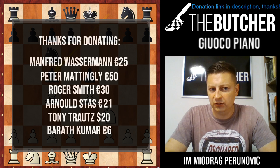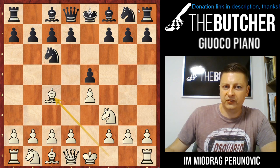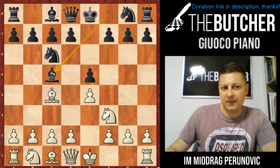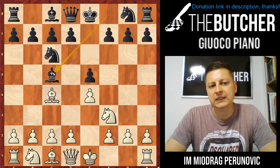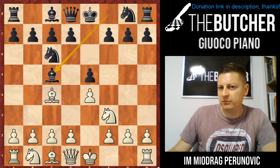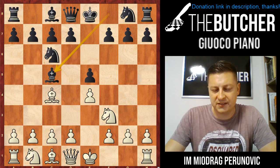Last time I taught you how to play the Fried Liver Attack against three knights if they play Nf6, so if you'd like to check that, look up the Fried Liver Attack video from last week. Tonight I'm going to teach you how to play against Bc5. We're also getting closer to covering Evans Gambit in one of the future lessons. So let's get started.